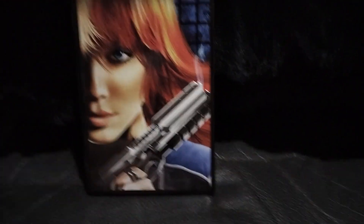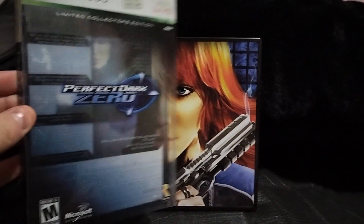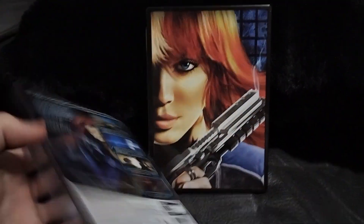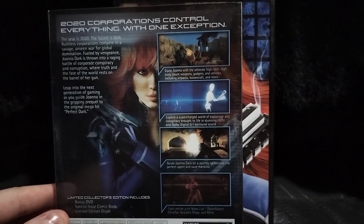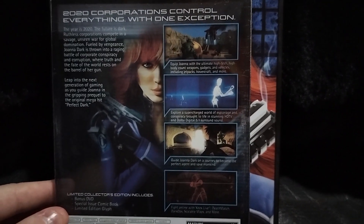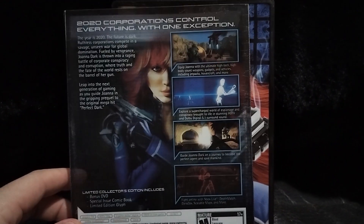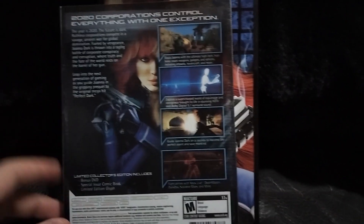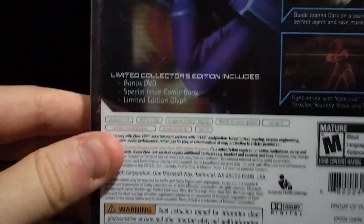First of all, it comes with this awesome sleeve. The Joanna Dark on the back is actually not even part of the sleeve — the sleeve is just this cool transparent thing that kind of adds to it. Here's the back if you guys want to read that. I love how it says 'the year is 2020' — it's just really funny, like the original Blade Runner where the year in that movie is 2017.